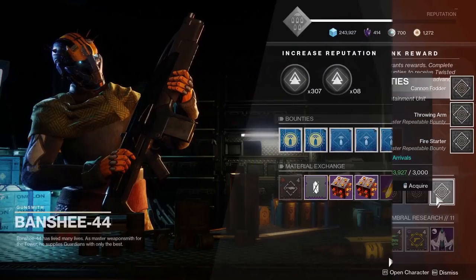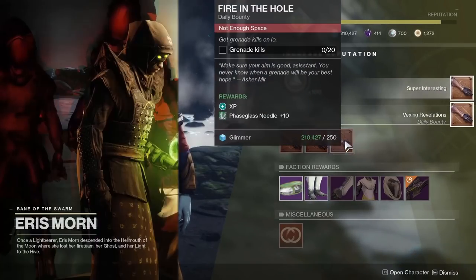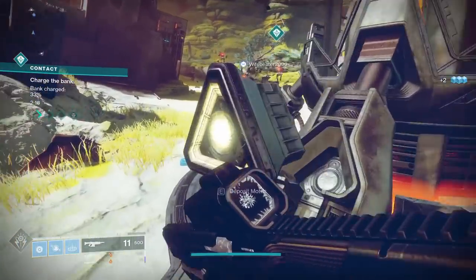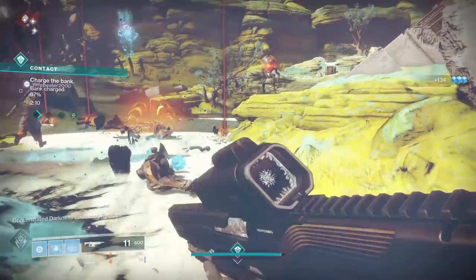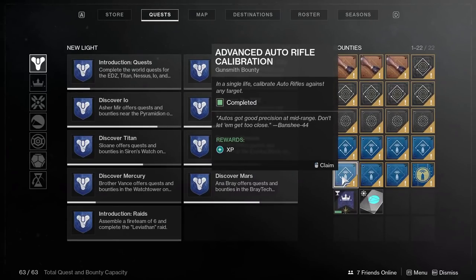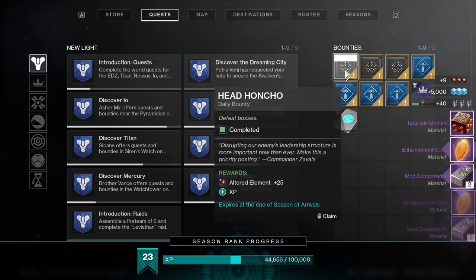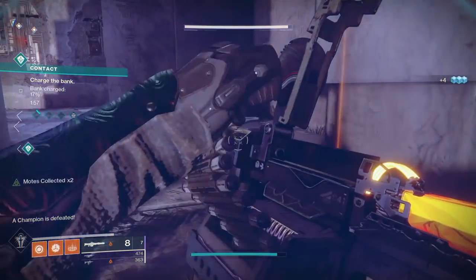Next, check out the vendors at the Gunsmith in the Tower, Asher Mir on IO, and certain ones from Eris on the Moon. Most bounties from these vendors can be easily completed while doing the Contact public event on IO — they consist mostly of getting elemental kills, ability kills, and kills while using specific weapons. Make sure to discard any that require a weapon you don't currently have or don't feel like pulling from your vault, so you can fill your inventory with bounties you'll actually complete. I was easily able to complete every single one within a few runs of the Contact public event — just make sure you're switching to the correct weapon types and subclasses needed.